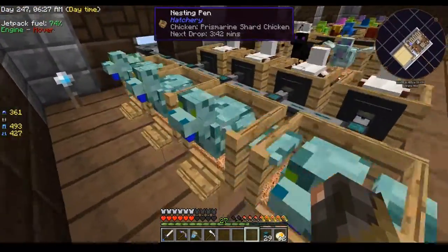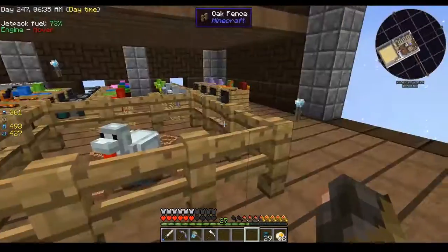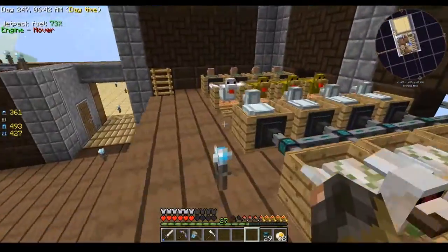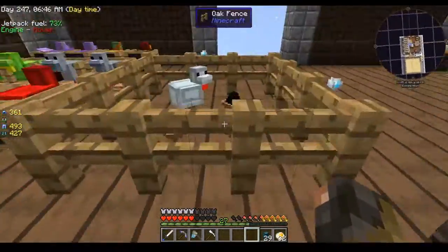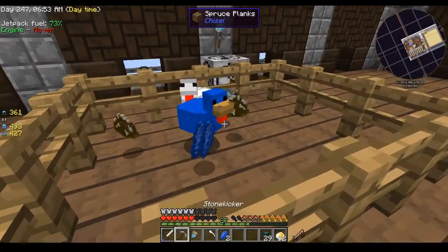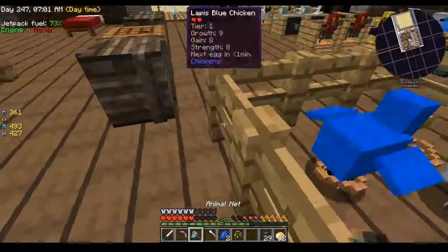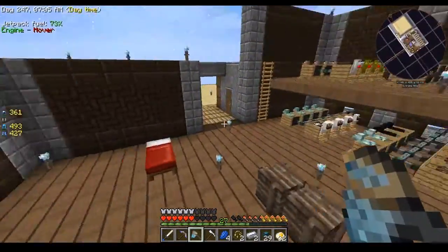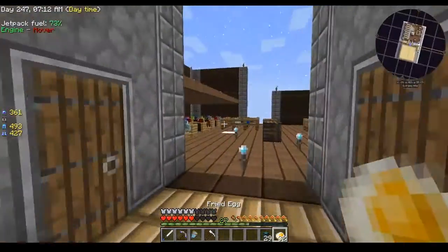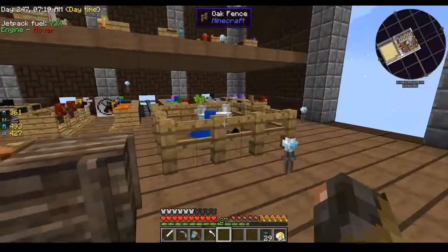We've got four prismarine shard chickens — we don't need this many. We don't need this much quartz. Some of these guys will be coming out as I 10-cube the rest of them. Aluminum is done — did I leave your egg in there by accident? I'm gonna leave them in there so they can help incubate those eggs. And I'll take these guys over here too, just to help out with the incubation.